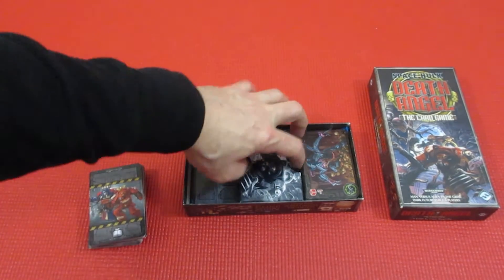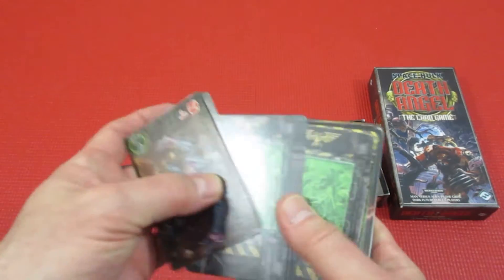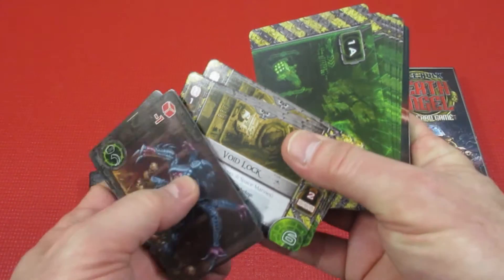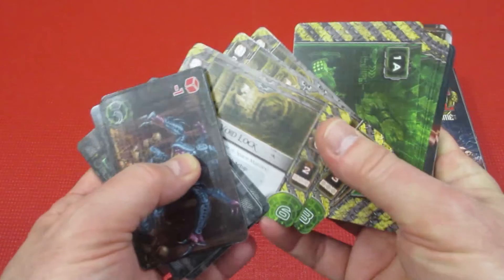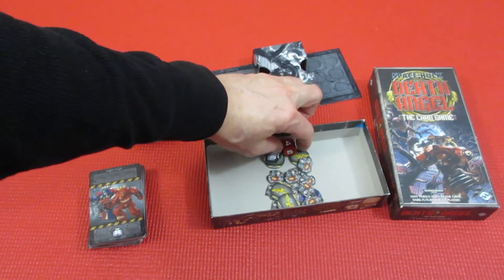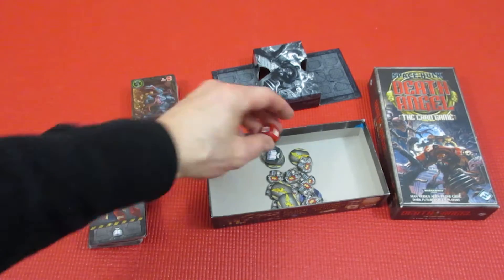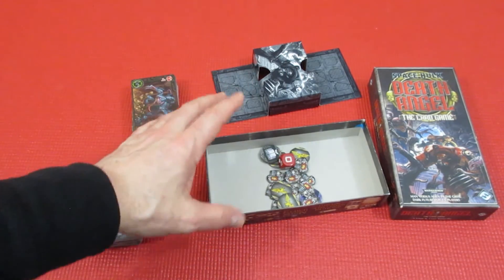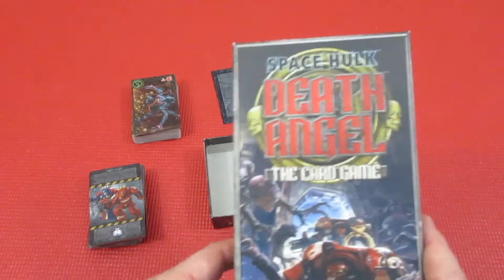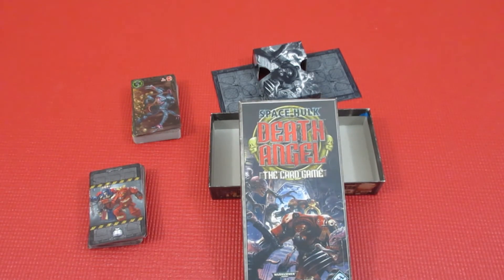There's a die everyone hates. Locations like the void lock give you special abilities, and there are aliens on either side — a bit convoluted to explain, but I've done a playthrough if you want to check it out. You'll be rolling that hated die quite a bit while fighting. My number 62: Space Hulk: Death Angel, the card game.